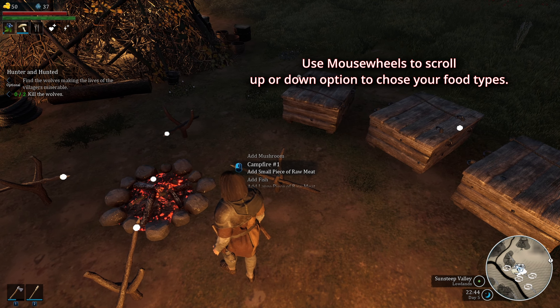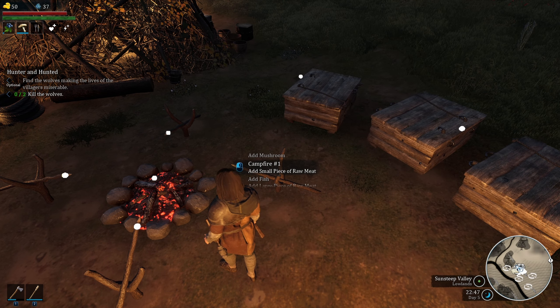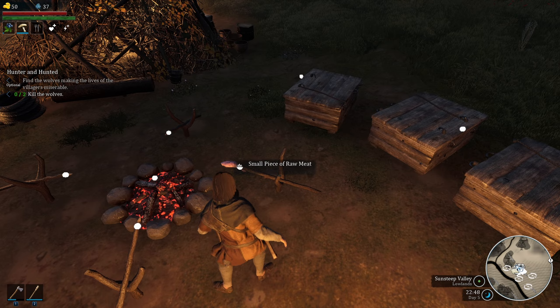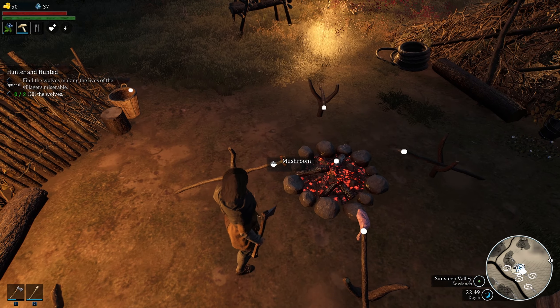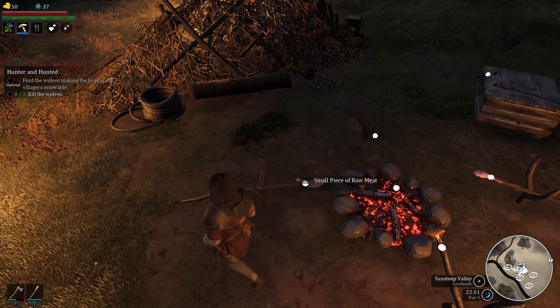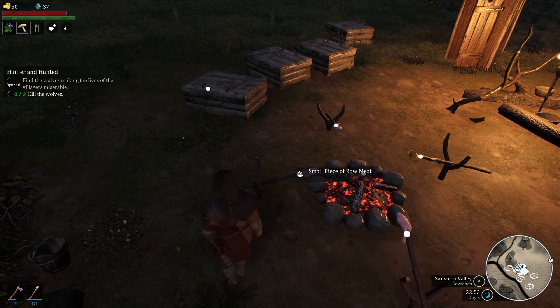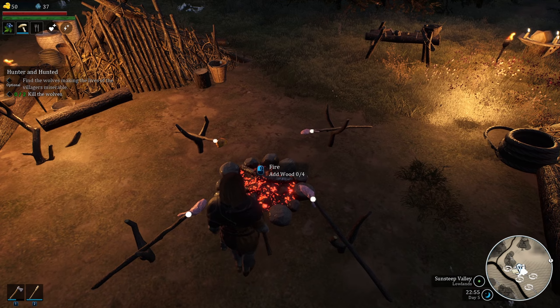You want to select the option matching what you have — in this case, 'add small piece of raw meat,' which is what you got from the rabbit. Click that. Be careful not to accidentally add the wrong item, like mushroom by mistake — make sure you select the correct one.